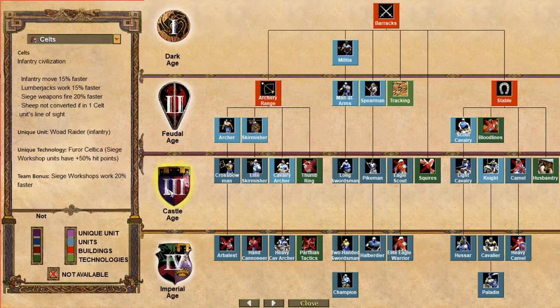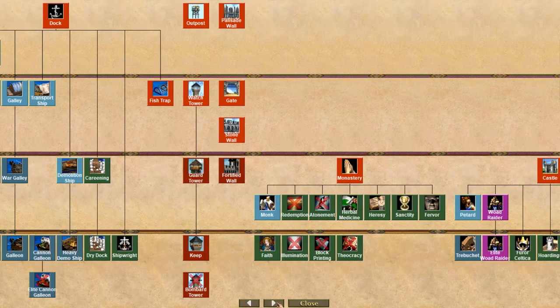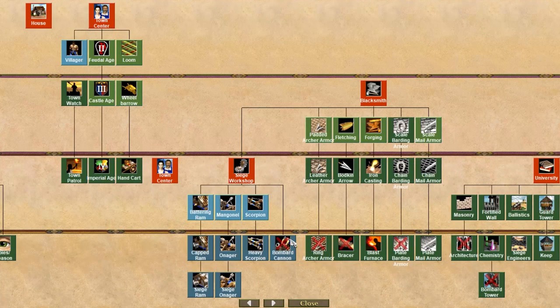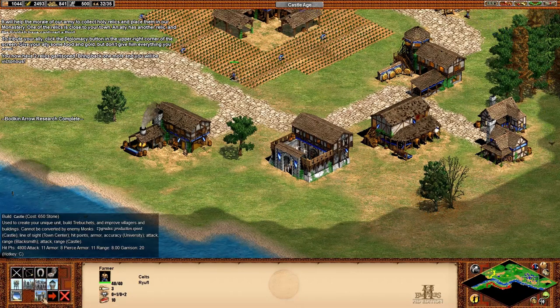What does this tell us? Well, it gives us an indication of what age we're in and subsequently what we can build from each building and when we can build said buildings — it's pretty useful. Ox barracks, the stable. There's the monastery — we can build that upon reaching the castle age, so we started a little early. Theoretically we could build a castle; I wonder if the scenario is going to let us. Siege workshop — that sounds applicable. You now have two relics garrisoned; bring back one more and you'll be victorious! They will let us build a castle, but we don't have enough stone.